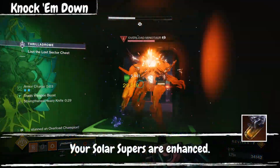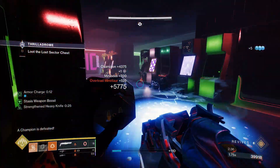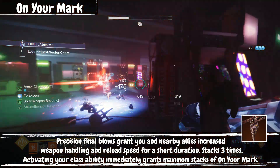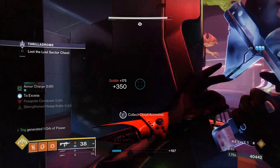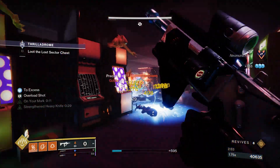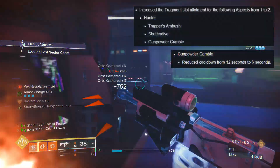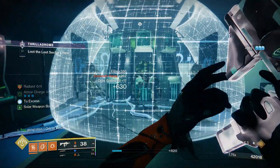Blade Barrage pairs perfectly with our first aspect, Knock 'Em Down. This aspect enhances our solar supers on Hunter, and specifically for Blade Barrage it makes it launch more projectiles, dealing a lot more damage. Our next aspect is On Your Mark, which provides handling and reload speed on precision final blows or when using your class ability. We are mainly using it for the incredible 3 fragment slots it provides to the build. Gunpowder Gamble only gets 1 fragment and hinders the build a lot, but with upcoming buffs in Season 21, Gunpowder Gamble might see a rise to grace.